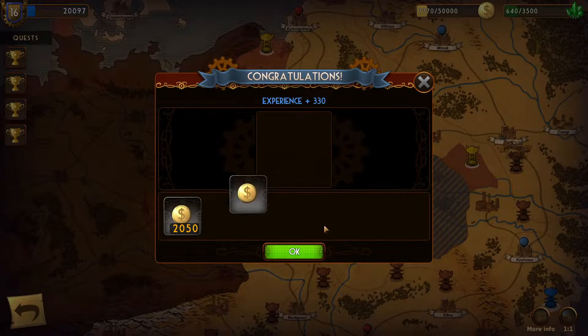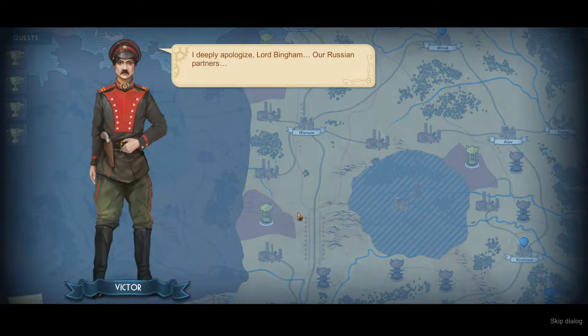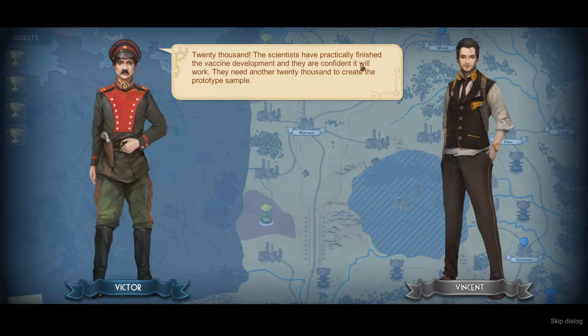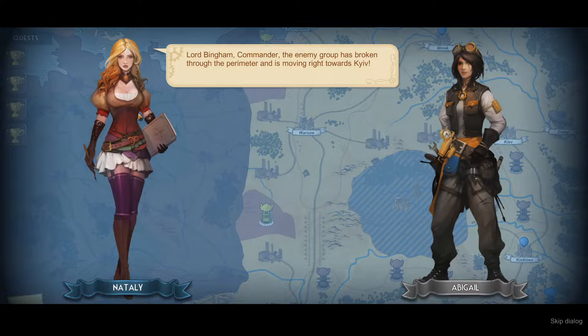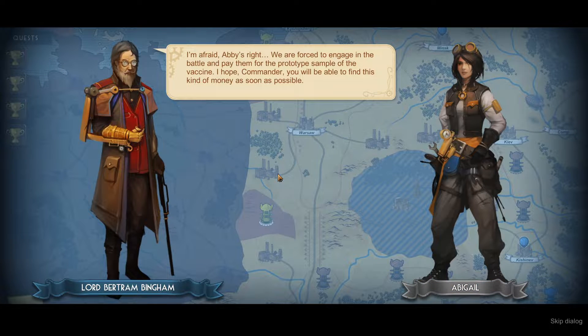We've now completed another storyline quest. Long and difficult research has been completed — take research. I deeply apologize, Lord. Our Russian partners — I'm guessing this time the sum will be unyielding. 20,000. The scientists have predictably finished the vaccine development and they are confident it will work. They need another 20,000 to create the prototype sample. Have all of them gone insane out there? Lord Bingham, Commander — the enemy group has broken through the perimeter and is now moving towards Kiev. In addition to our partners turning out to be extortionists, we have to protect them on top of that. Otherwise it is all in vain. We are forced to engage in the battle and pay them for the prototype sample of the vaccine. I hope, Commander, you will be able to find this kind of money as soon as possible.